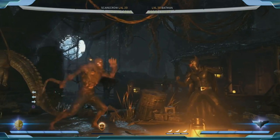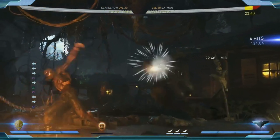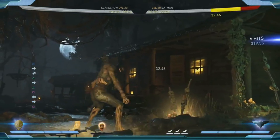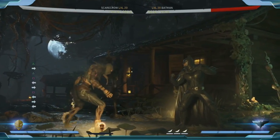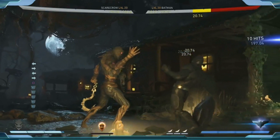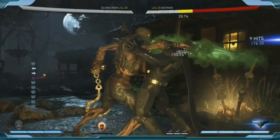He has this hook attack, which is a great combo ender. It knocks them down and leaves them right next to you. It does a good chunk of damage, and the meter burn does even more damage and looks absolutely awesome — a really nice dose of fear gas. That's definitely one of his best combo enders.